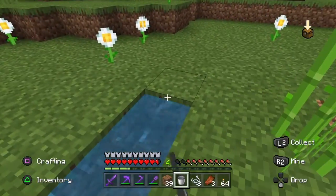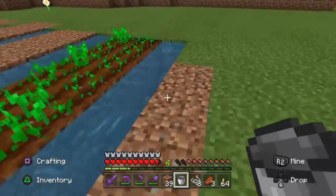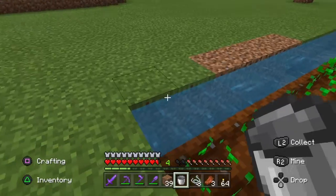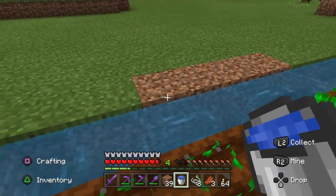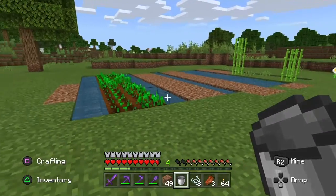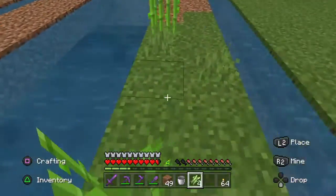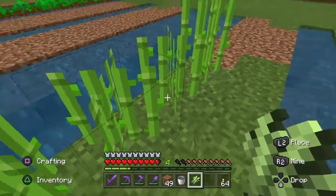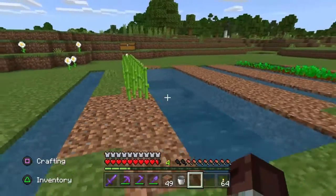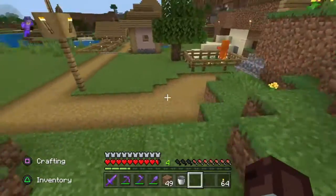Once we are finished with the sugar cane we need to think of what other plants we need to find. The easiest way to find other plants such as potatoes, carrots, and beetroot is to find a farm. Most farms are in villages so we need to explore around the map to find a village to get some seeds. Before we go, we'll fix up the cane by knocking off the heads leaving one sprout in the ground. Remember you can find sugar cane growing near most rivers or along the coastline.